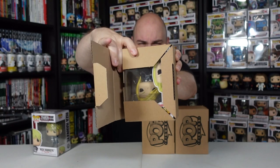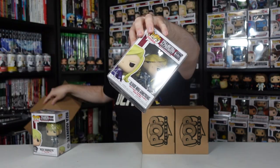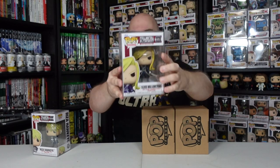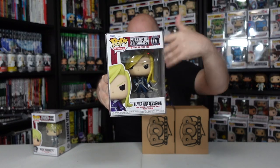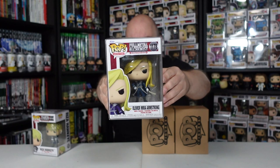The second figure here — let's pop this one open — it is Olivia. I always forget what her middle name is. Mira. Olivia Mira Armstrong. She was like the Major General of Fort Briggs, or whatever it is — we'll get into that in a little more detail when we take a closer look at the figure.